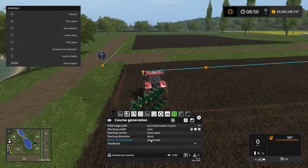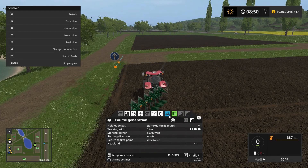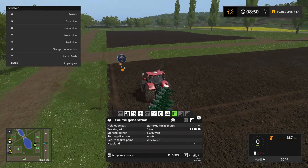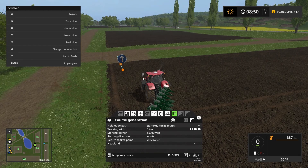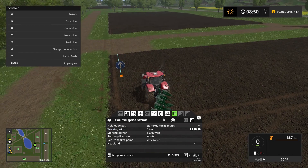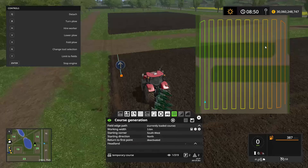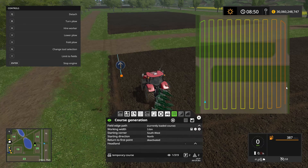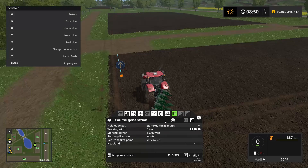We don't really care about returning to the first point and we don't really care about any headlands. If we press the 'generate field course' button, we now have set up Courseplay to start right here and it's going to create a field where the road is. Let's double check — we click this button and we can see that it generates the course there. All of this here is going to be ploughed, combining the two fields, and it should do it perfectly if we set up the course correctly.